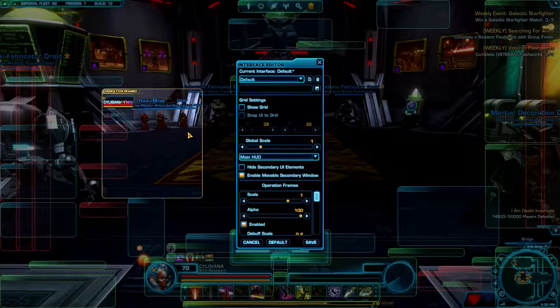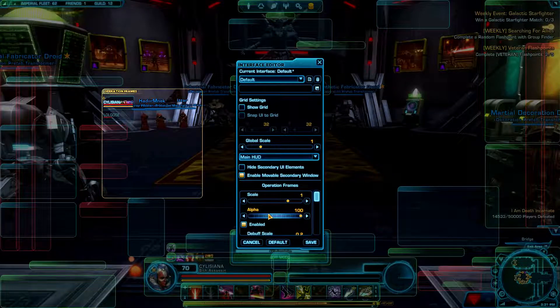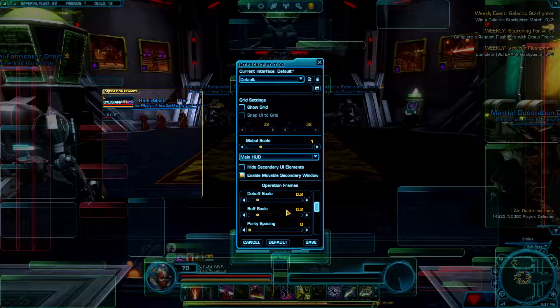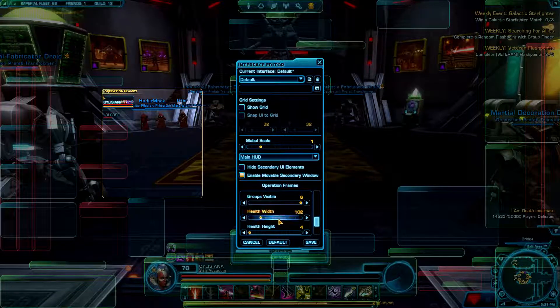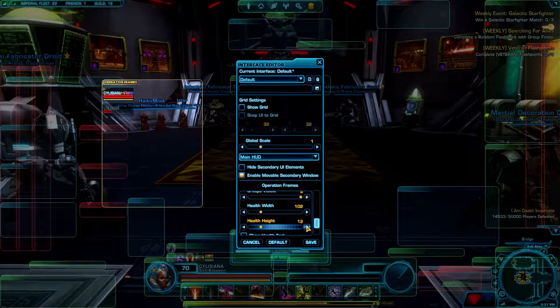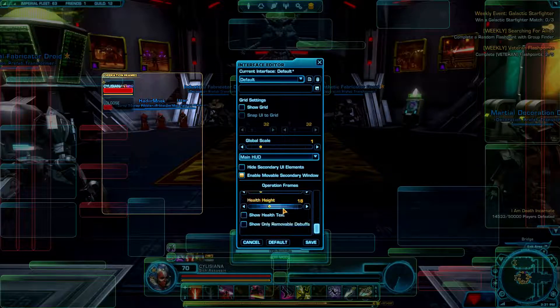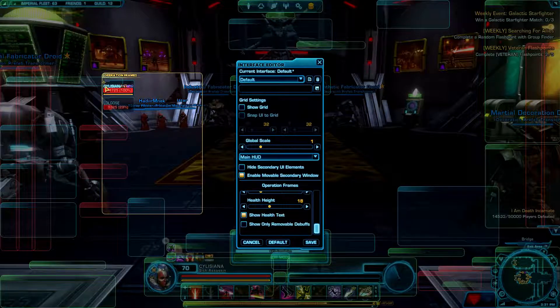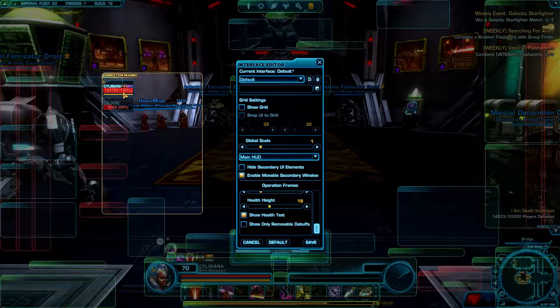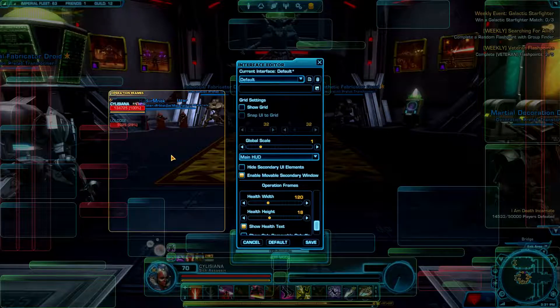And because of that, when you're doing operations, you want that bit of information, especially if you're a healer or a tank — especially a healer, actually. So the first thing you want to do is scroll down here and increase the health height. Let's do it to 18, 20 — that's usually what I go for. But it's pretty short, so when you switch this option 'show health text,' boom, it's there, it's visible, but it's still pretty cluttered. So you just use the width, and let's do it to 20 — should be enough.